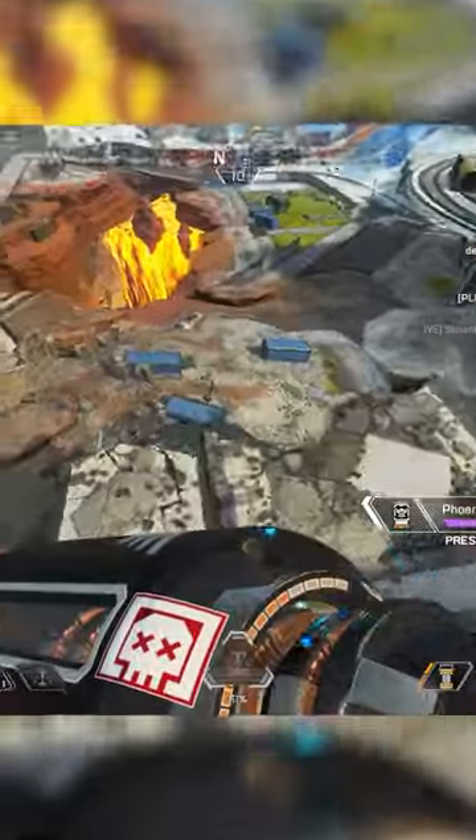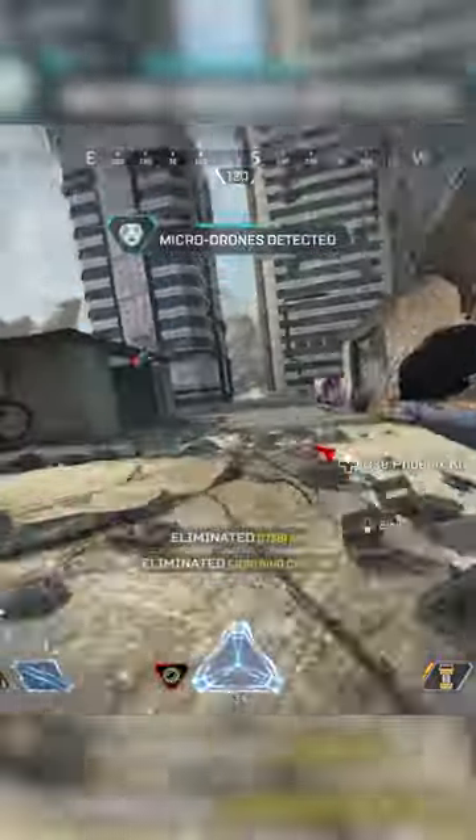Alrighty, so starting off with the basic tips, it's going to be landing hot, specifically Central Zone, as you want to have a fast rotate into teams. For World's Edge, try Capital or Siphon.